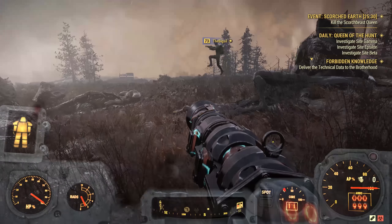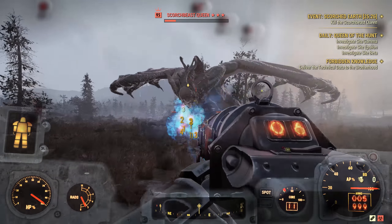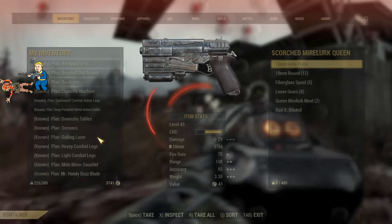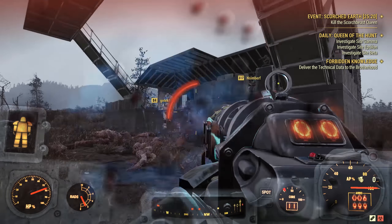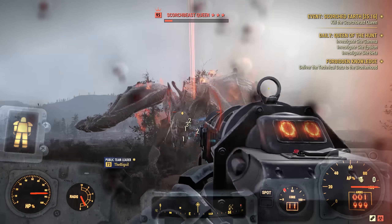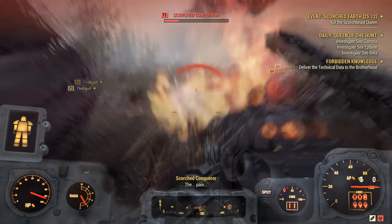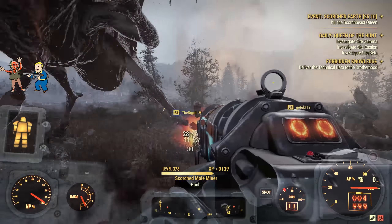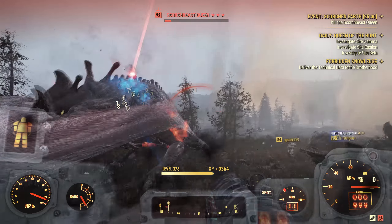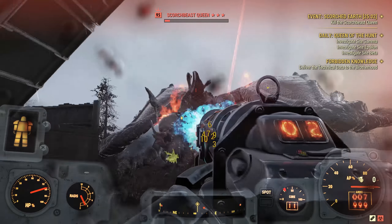Some other random changes: the Assassin legendary effect now applies its damage bonus to all humans rather than just players. The Building public team was changed over to Casual and it still gives the same Intelligence bonus, which makes far more sense — previously everyone would run around on a Building public team just to get the extra Intelligence for more XP. They also added a new Daily Ops public team which gives you extra XP for completing Daily Ops: 25% extra XP at the start and 100% extra XP when fully linked up.